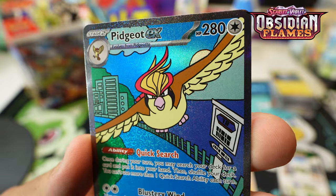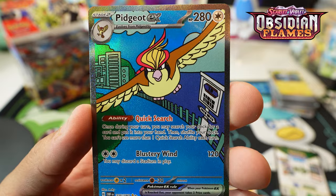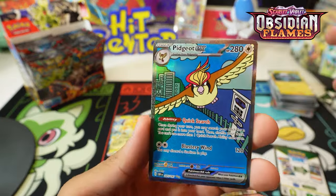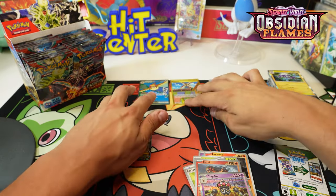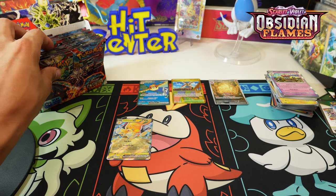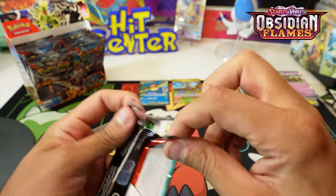Entei! And woo - Pidgeot EX special illustration! This card is sweet - look at the texture on this thing. Very nice, happy with this. Not the Charizard, but I will definitely take it. We got some hits! So we pulled a special illustration - sometimes you do get two in a booster box. Definitely happy with that.